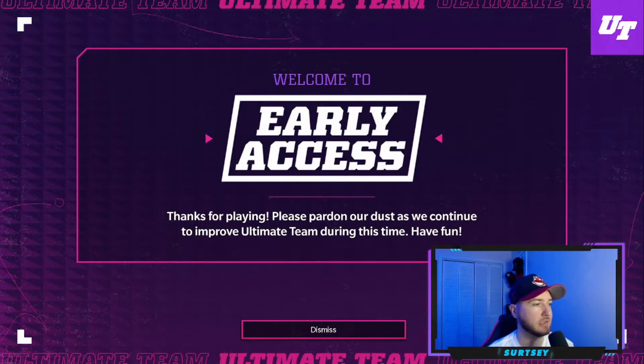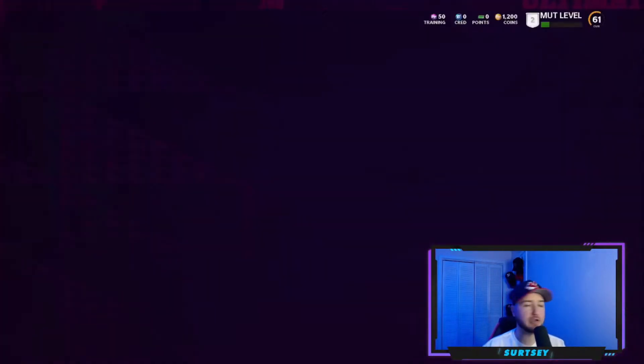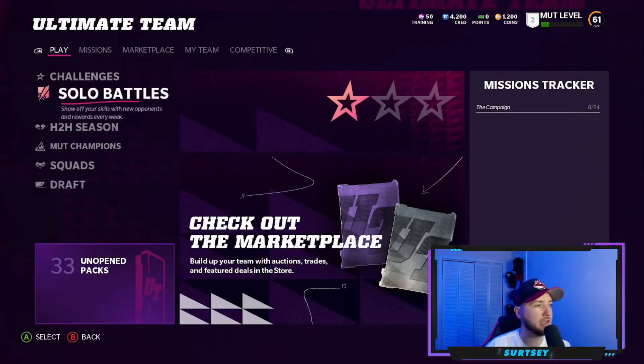Welcome to Madden 22 — we are fully in. You can see it says 'Welcome to early access, thanks for playing, please pardon our dust as we continue to improve Ultimate Team.' When you first get in, you have to do 10 challenges total — fairly quick. You call a play, do a run, throw a pass, just get into it. The last one you have to play half a game — set that to chew clock and it's simple. I'm already level two just from doing those challenges.